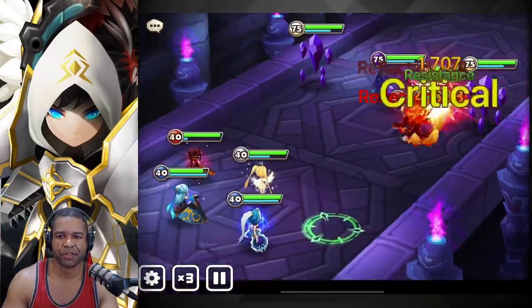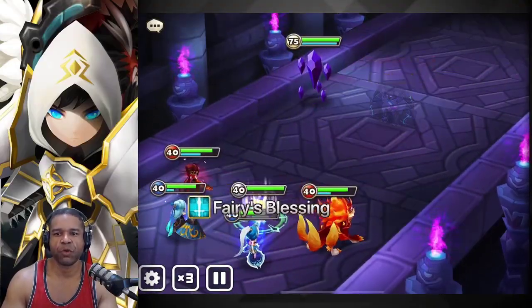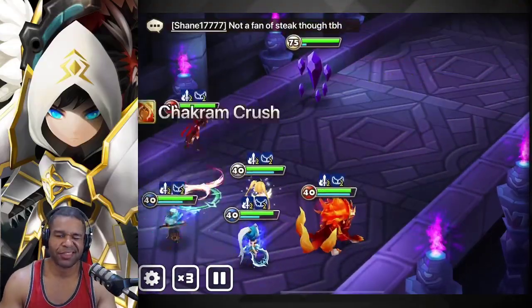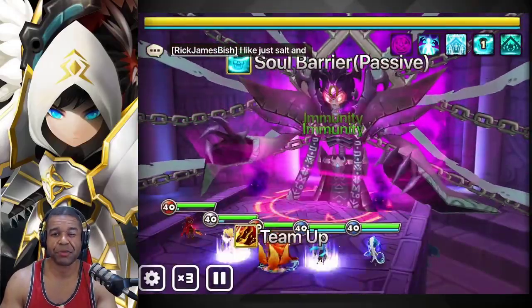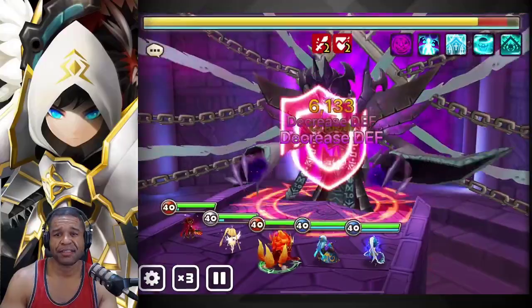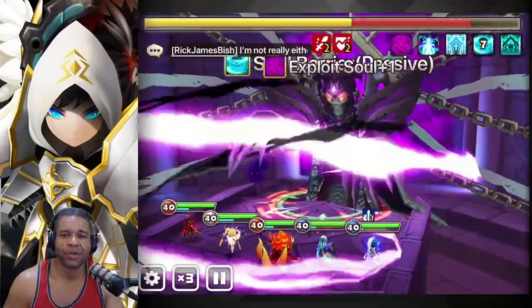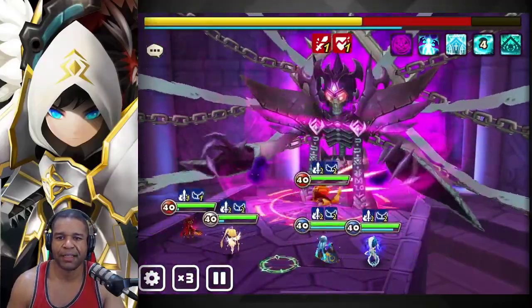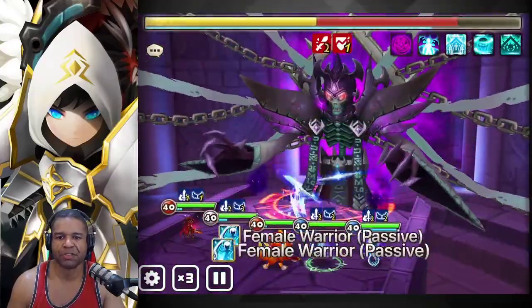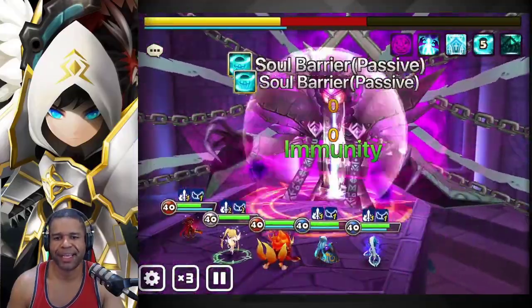I guess Shayna already wasted her AOE attack on that second stage. But generally speaking, my AOE attack will be ready for stage one and stage three — double clear it out. We basically do enough damage on stage two so that when stage three comes out, we'll have that skill three available by Shayna. Nothing out of this world, nothing to surprise you, but it's just a super reliable team to get the job done.